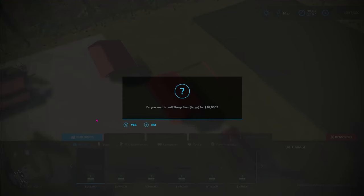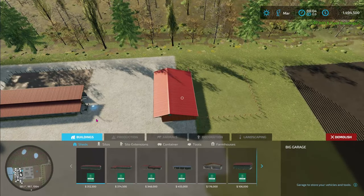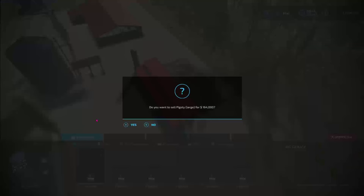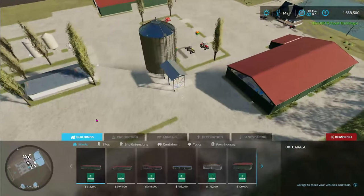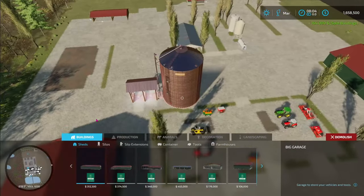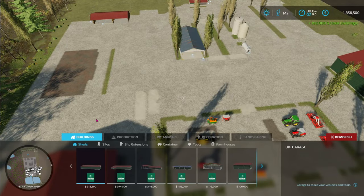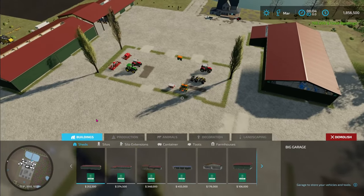Sheep barn — not really into sheep right at the moment. I have done it on other maps but I just don't feel like doing it on this map. Horse barn — I like having a bunch of horses. Pigsty — I think we're going to get rid of the pigsty. I've done some pigsties before and they're a lot of fun. And I'm just not a fan of this big silo complex here for $198,000. I've got another one that I like a little better — it's multi-fruit, you can put absolutely anything you want into that silo.